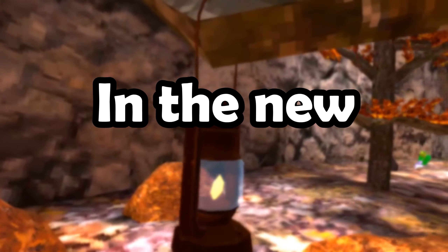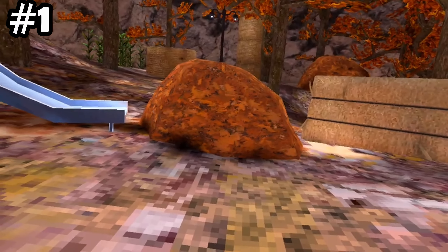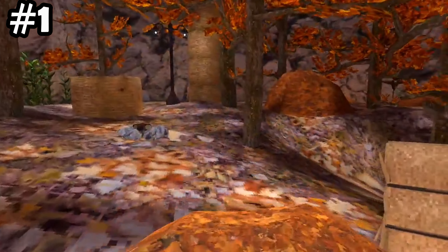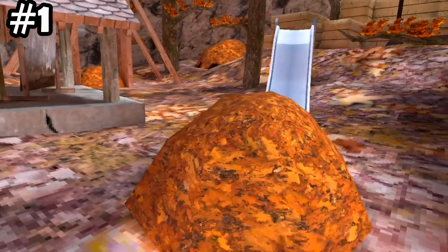Here's four secrets you missed in the new Gorilla Tag Fall Update. When you actually jump in the pile of leaves, a ton of leaves pop up just like this, which is a really cool effect — because you're jumping around playing and it just kicks up leaves.